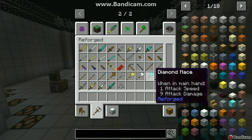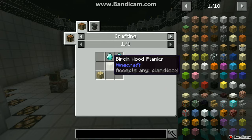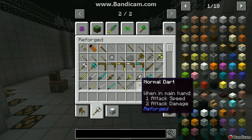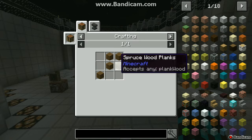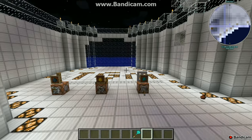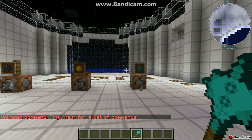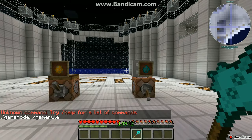The next thing we'll take a look at is the maces, which you craft with two pieces of wood and your material of choice — wooden mace, diamond mace. What you can do with this is it's just like an axe but better, I think. Let's go to survival mode to test it.